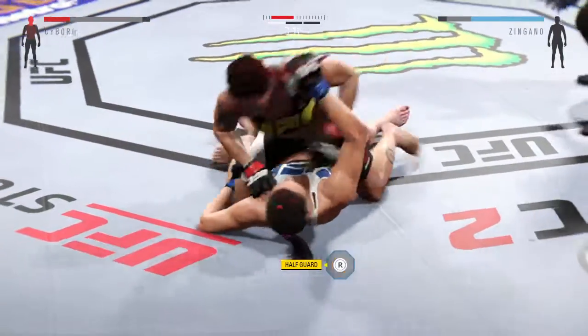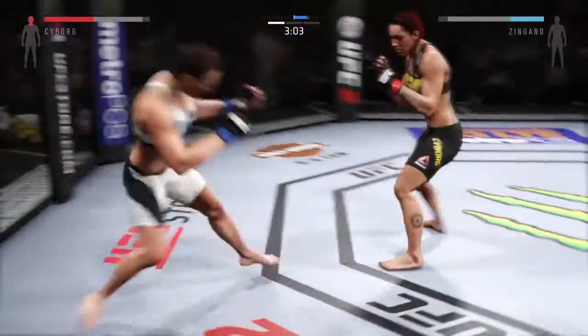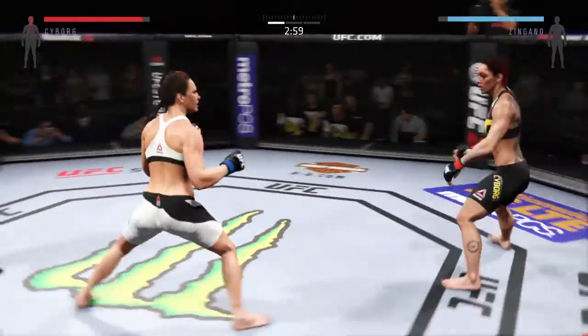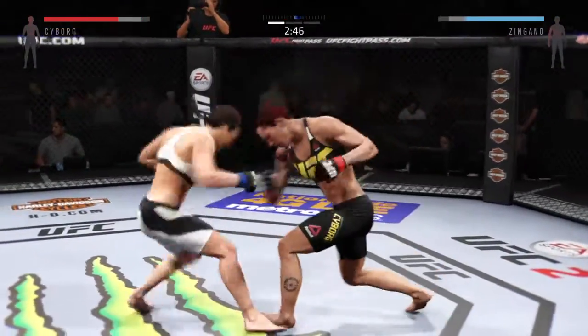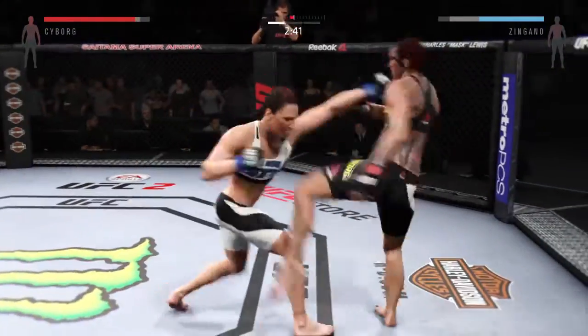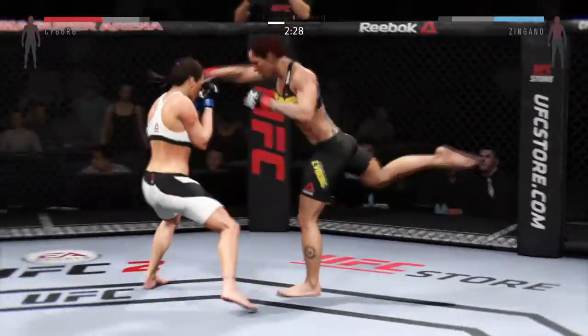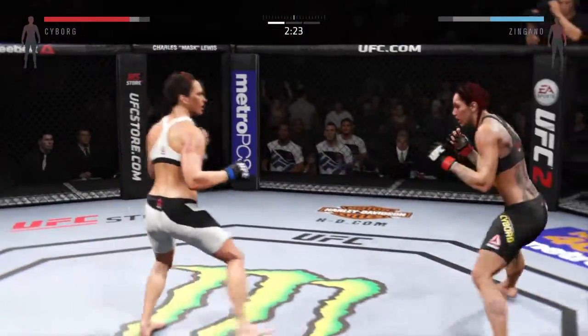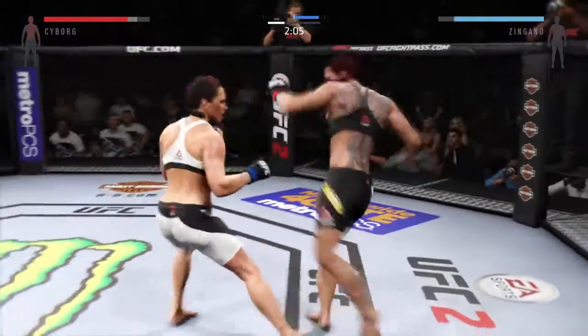A nice one-two with the right and the left — big shot with the left. Looking to finish this fight. Takedown. Full mount. She's back up again. Cyborg gets caught by that right. She continues to connect with her punches. Zingano with the solid straight. Nice hook to the body — standing and trading, exactly what we had hoped for. Nice roundhouse kick to the body, another good strike, clean straight punch. Good right-left combo by Zingano, clean right hands.